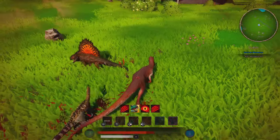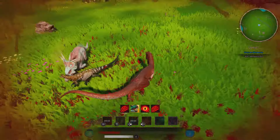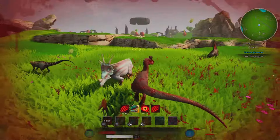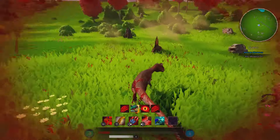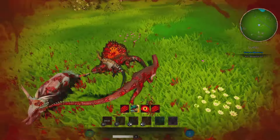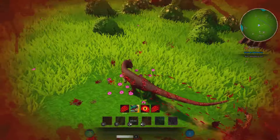In this first fight, I'm going against a Dime, a Styracosaurus, and an Australovator — I barely know how to pronounce these dino names. I feel like I have this in the bag, but no, I don't really, because that new Raptor is too fast. That new Raptor is actually crazy.